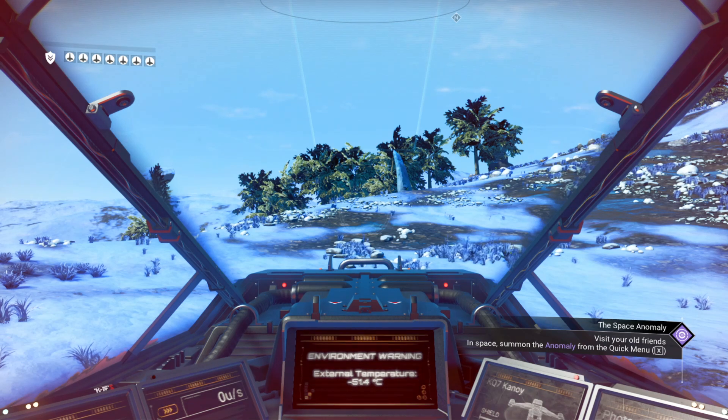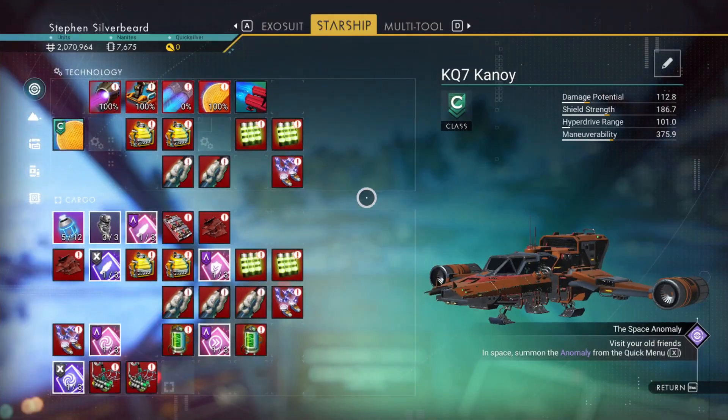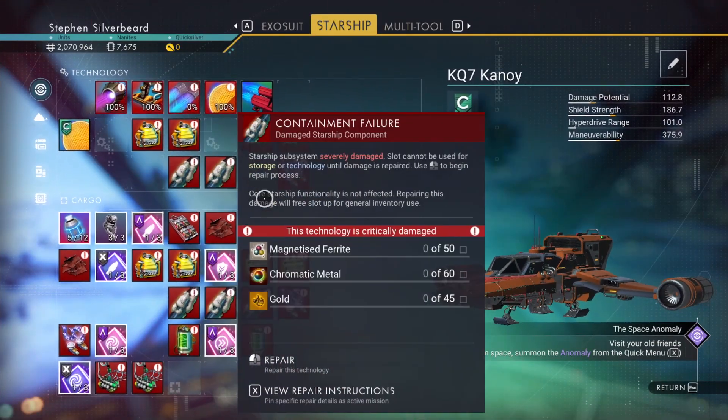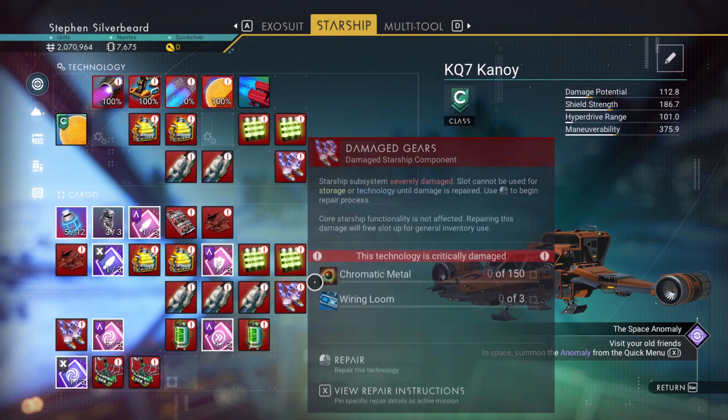I don't think I've spent that amount of time walking across a planet since back in the early days of 2016 when No Man's Sky was first released. Back then it was a bit of a thing to actually walk all the way around planets. In this part what I want to do is start trying to fix the ship up, simply because we need to free up some slots.